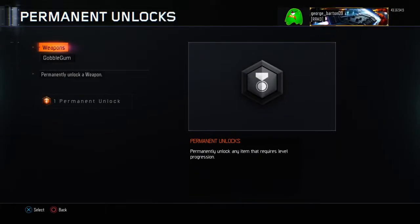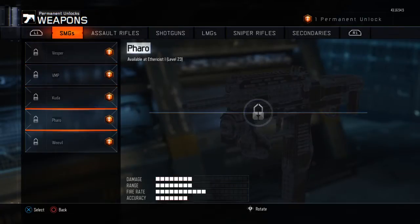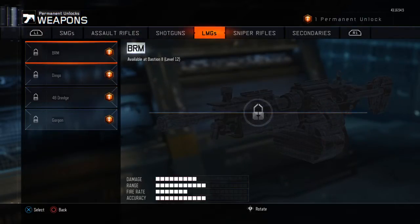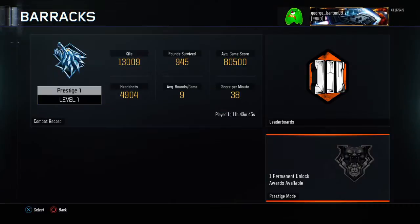Permanent unlock — I can permanently unlock one weapon or one gobble gum. Unlocking it unlocks it permanently. The weapon unlocks the weapon permanently. It doesn't matter to me right now to unlock anything. You get the bowling knife unlocked for prestige 2.